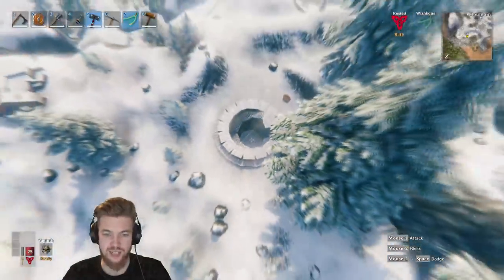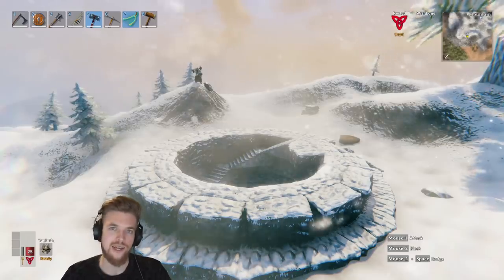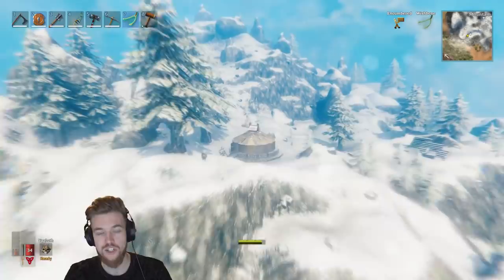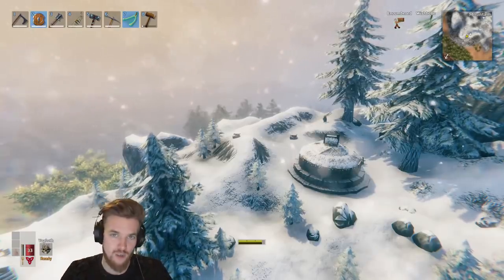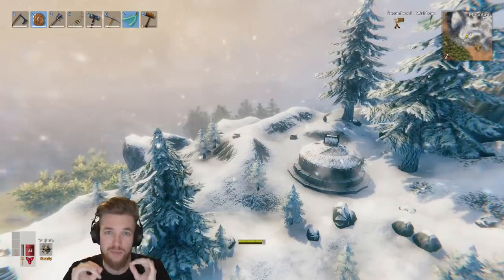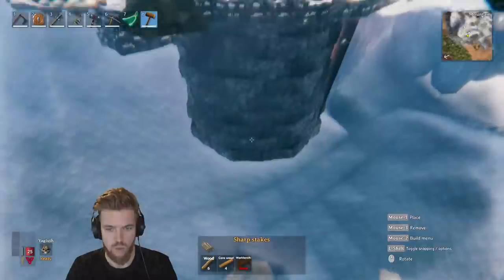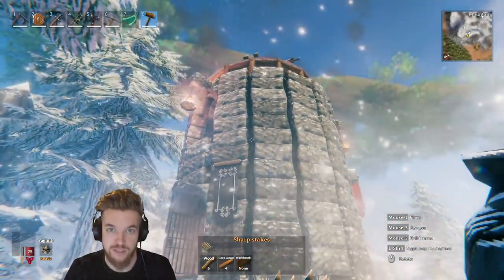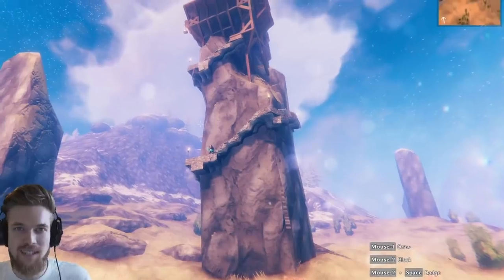Throughout the mountain region and some other regions, these stone basement structures are located all over the map. In today's Valheim build guide, I'm going to be showing you two different versions of a build: firstly, the ergonomic mountain home built with minimal materials, and secondly, the impenetrable castle which extends all the way deep underground into a basement layer — it even has its own fireplace and bedroom.